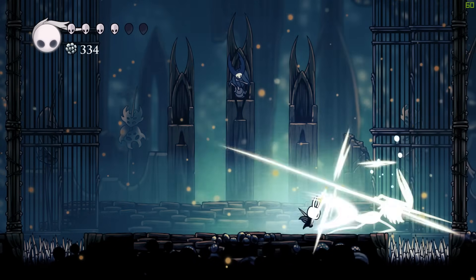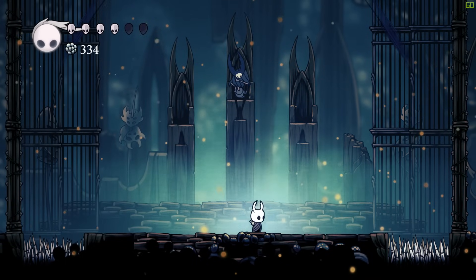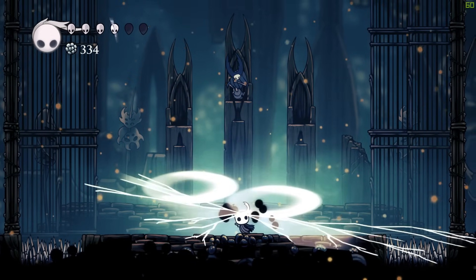For the second phase, you always want to be aware of where the second enemy is so you can avoid his attacks. When they do their dual boomerang attack, you either want to jump or stand still in the middle. You have to judge based on the height of the attack.